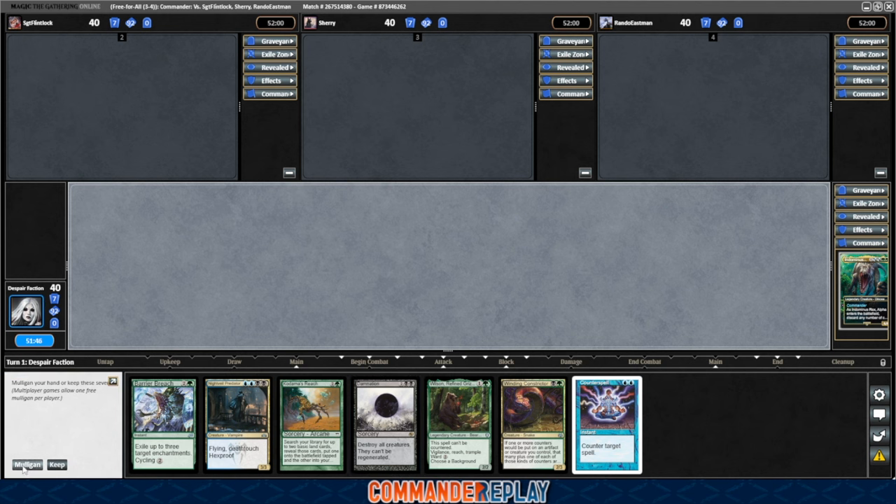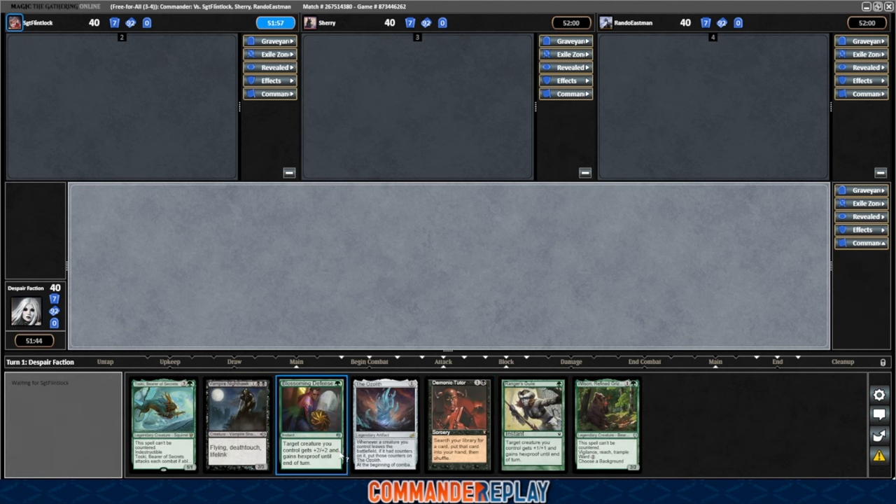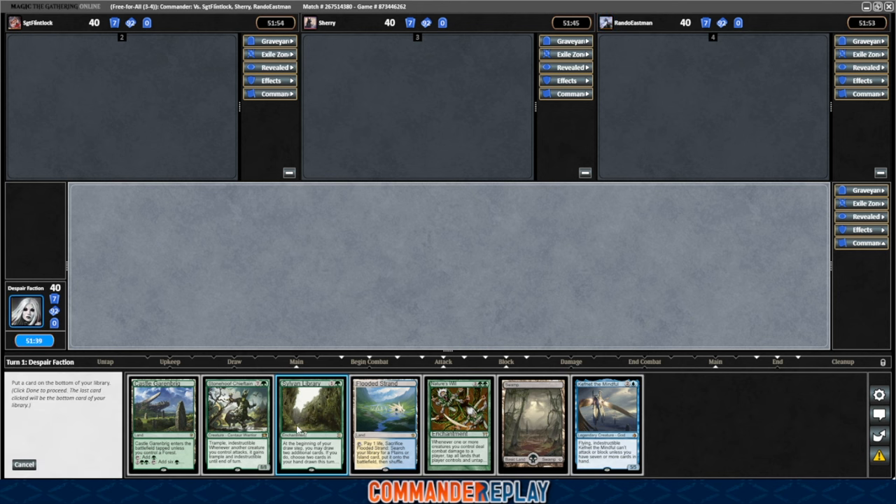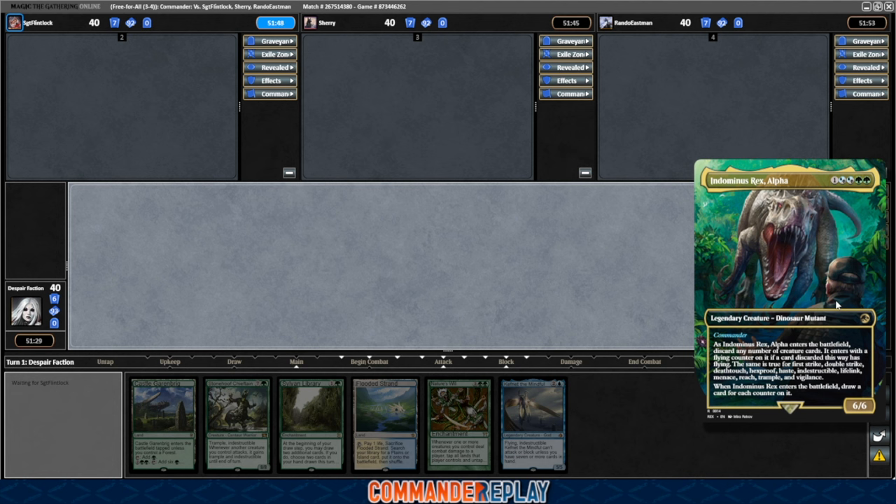There's no lands in this opener. We're gonna mulligan that one into also no lands. Mulligan again. This one is okay — two creatures. Keep this one. What are we putting back? I think we need the creatures, so I think we get rid of the land. We can live without the swamp. Assault Eye Commander — I feel like I haven't played one of these since like 2018. It's been so long.